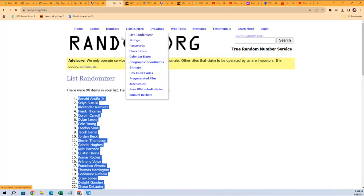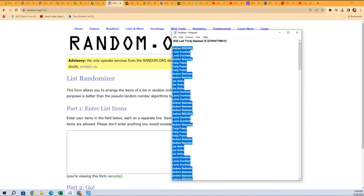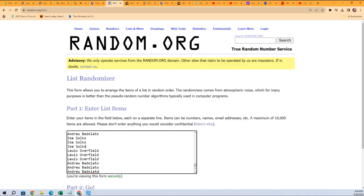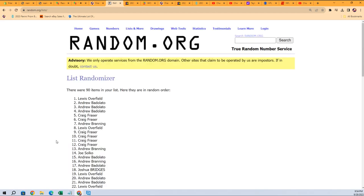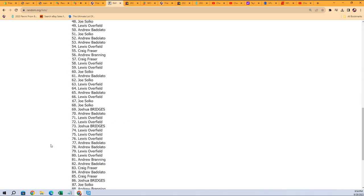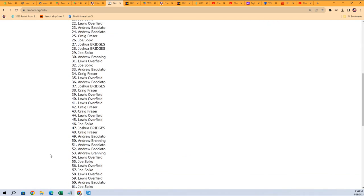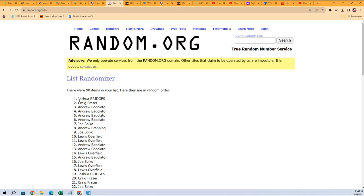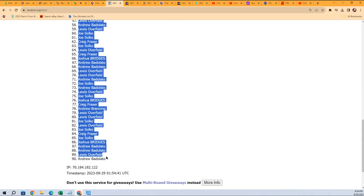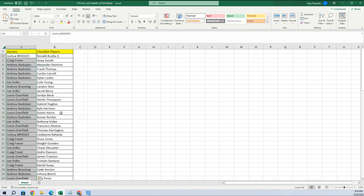Every spot you got in, you get five checklist players. So we're going to have a list of 90 right here: one, two, three, four, five, six, and seven. Joshua B is all the way at the top and Andrew B is all the way down at the bottom. We're going to copy that list.